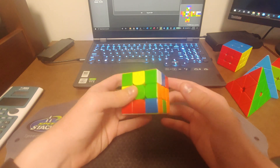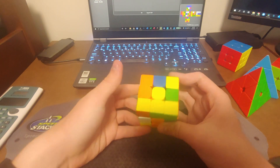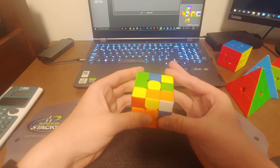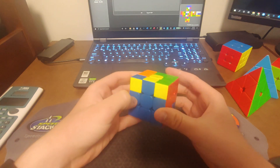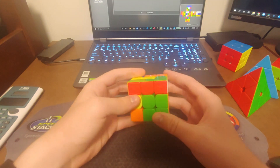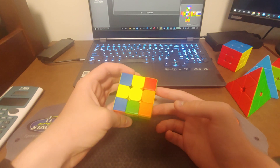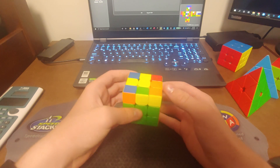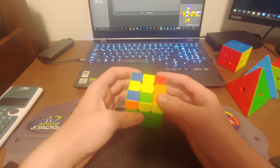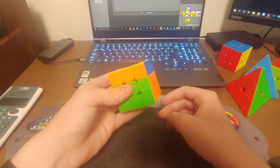I finished that with D prime R, then started with green-orange like this, then blue-orange like this, then did Y U prime Y and inserted this pair. I should have done it from the back, but if I did that I wouldn't have gotten a PLL skip — so it worked out. I don't know this OLL so I did tulip, and as I said, PLL skip.